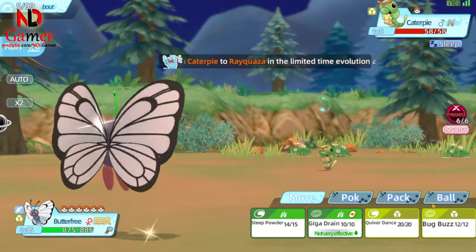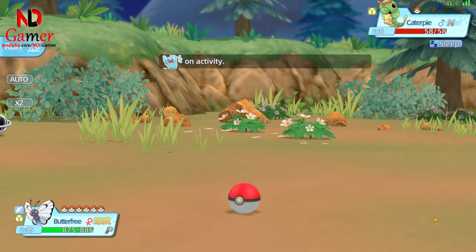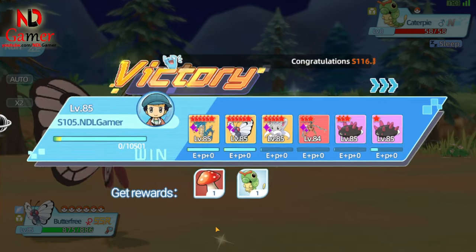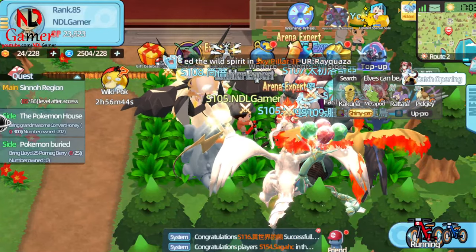Finally, to evolve into Rayquaza, your caterpillar needs to reach level 20 or higher and have a minimum individual stat of 28. But remember, only a regular caterpillar can evolve into Rayquaza, while shiny caterpillar cannot.